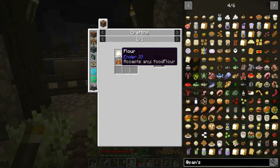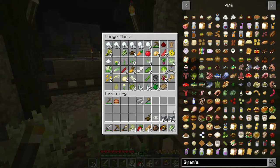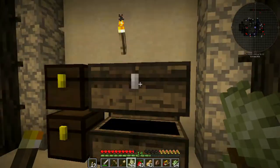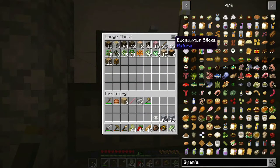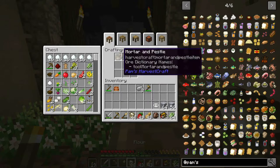Next we need a mortar and pestle to make the flour. We need a stone piece - the Pam's Harvestcraft one, not the Botania one - so we need three pieces of smooth stone and a stick. We'll grab those, put a stick in there, and there we go. We'll combine that with our barley and that's going to make the flour.